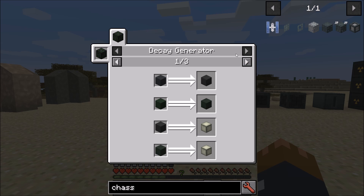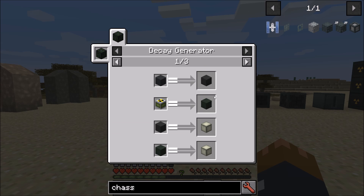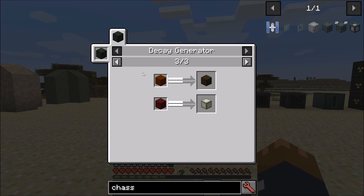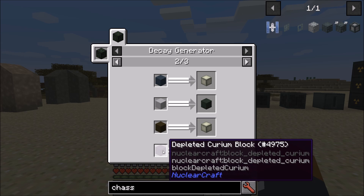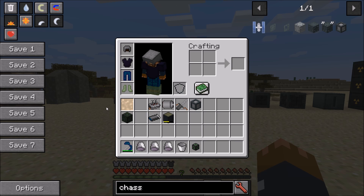The decay generator now has CraftTweaker and JEI support. In JEI you can actually see the recipes — what decays to what — and you can also use CraftTweaker to add your own recipes or remove them. For example, depleted curium goes to plutonium, plutonium goes to depleted uranium, and uranium goes to lead. It's a little bit easier to see what it does, and some people want to use the decay generator as early-game power generation in their modpack and wanted a way to add custom decay recipes, so hopefully that makes it easier.